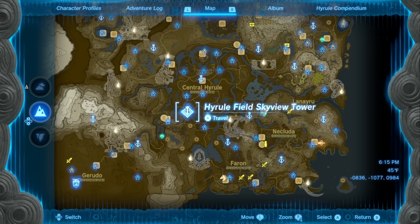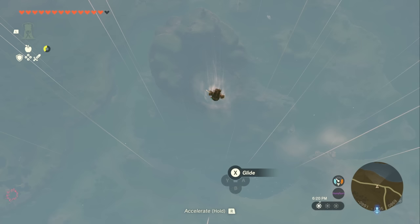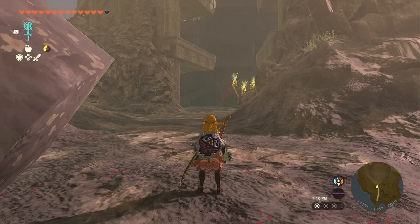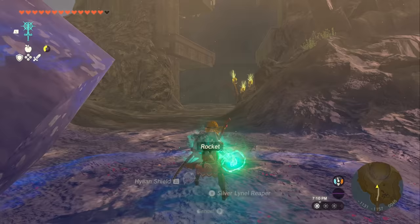Next, head just south of central Hyrule to the Hyrule Field Skyview Tower. Launch yourself out and head towards the old Colosseum area — if you have the glider suit, you can get here extremely fast. Unfortunately there is going to be a Glioc here. I highly recommend hitting up on the D-pad, sorting your inventory by Zonai devices, dropping one of these rockets, and fusing it to your shield so you have quick access to rockets.